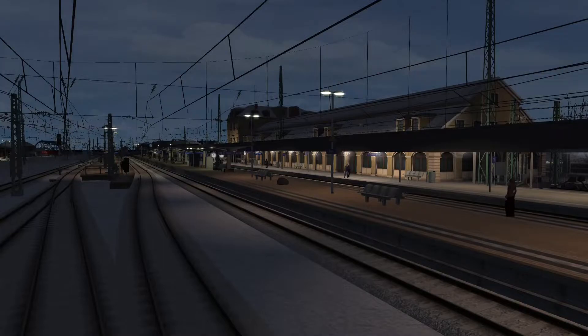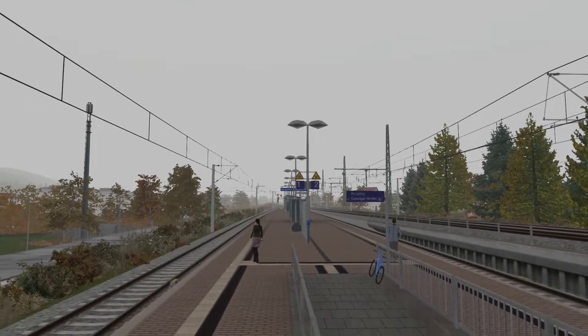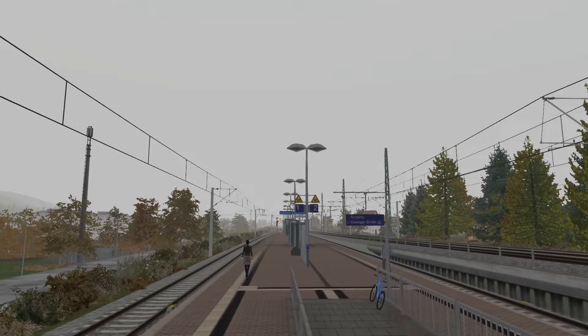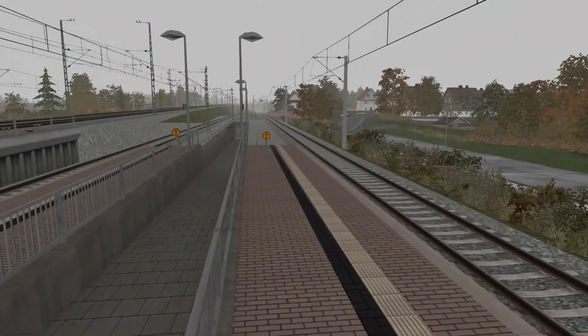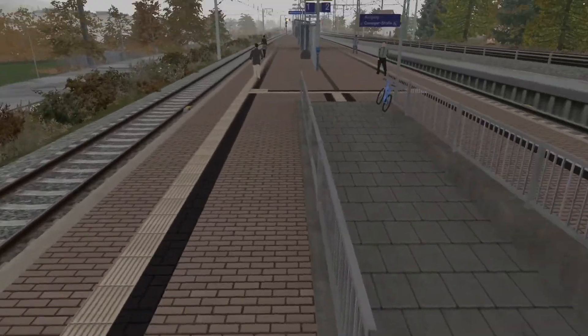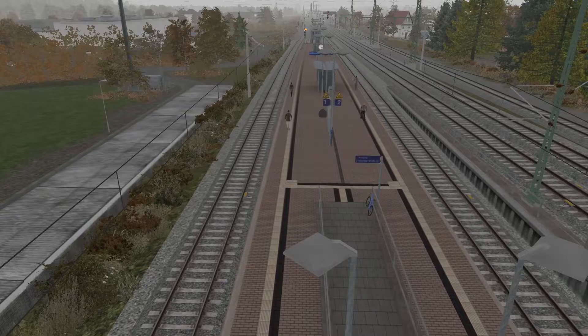I'll go ahead and pop over to Radeweil-Zitschwig, which is going to be the home of our next scenario. Let's go ahead and look up the next set of services. We have, I believe, eight trains on our timetable for this scenario — at least seven, with probably a freight service going through as well. Our first train should be coming along over here at platform number two.